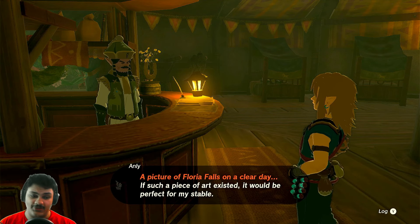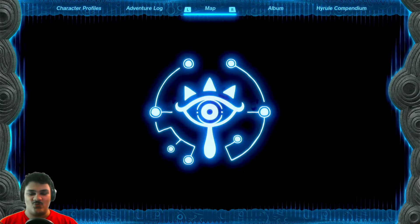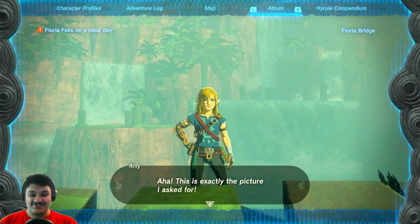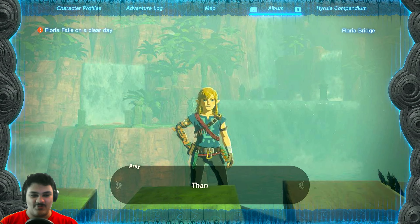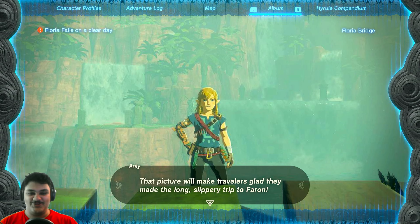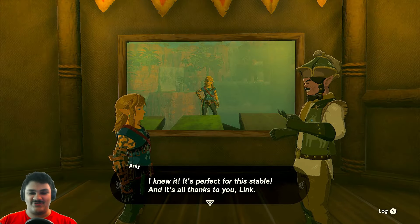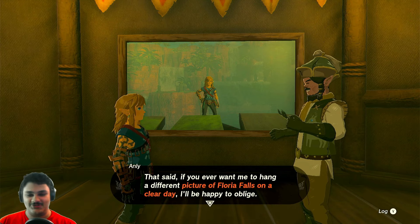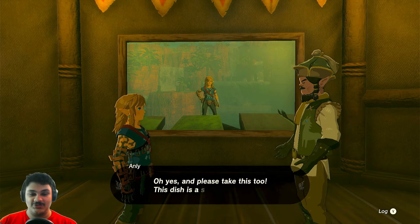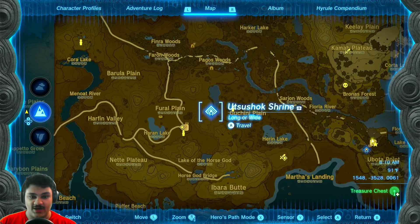I need a picture of Floria Falls on a clear day — and today just so happens to be clear! Right over here is a perfect spot for taking a picture, right on the edge. 'Link, having a fun time?' 'Did you bring me a picture of Floria Falls on a clear day? It's a clear day right now — you can literally walk over there, it's a two-minute walk!' 'This is exactly the picture I asked for!' Give me a pony point, and take this — tough tomato seafood soup. If my food pouch is full I wonder if they'll just give me money instead.